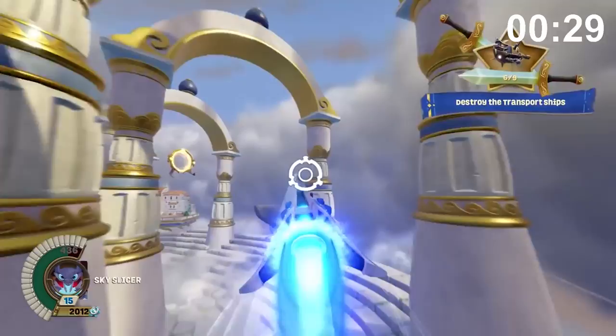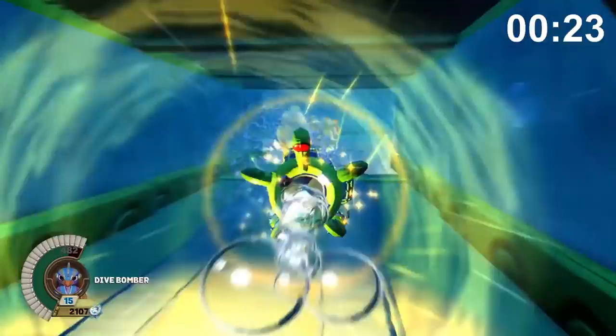Superchargers lets players use vehicles. There are three different classes: ground vehicles, water vehicles, and sky vehicles. You'll be using these for about half the game, and racing takes place on land and underwater. The tracks have obstacles, alternate routes, puzzles to solve, and boss fights.